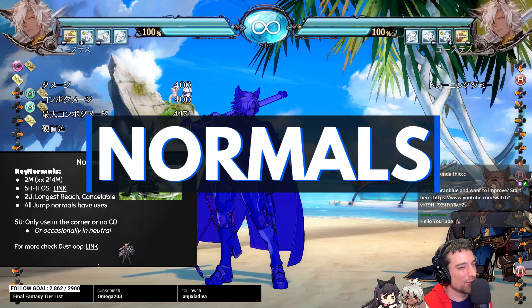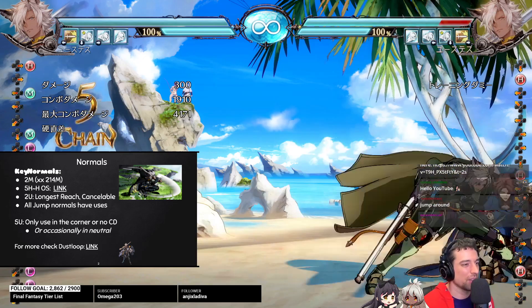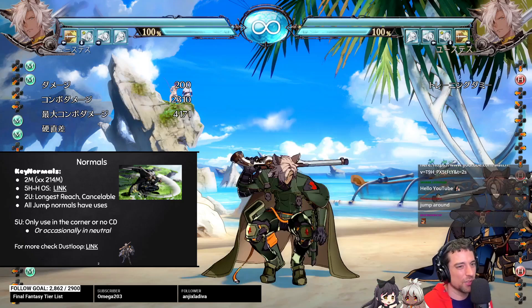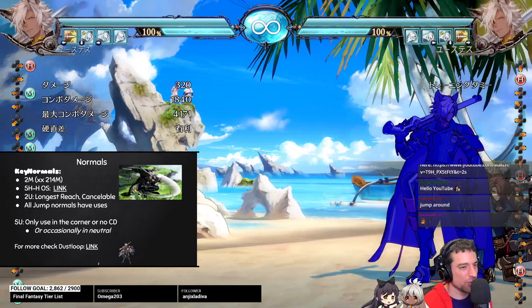Let's talk about his normals. His 5L and 2L are pretty standard. The cool thing about his 2L is you can chain three together — not a lot of characters can do that and still link into something. His 5M goes a little further but it's a lot laggier. If you're trying to buffer something in neutral to stop a dash in, my recommendation is just do a 2M into 2, 1, 4M like this. It's really potent and good, and pretty much works at any range.